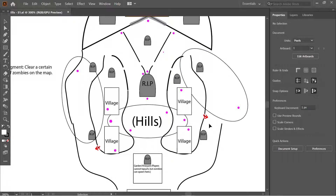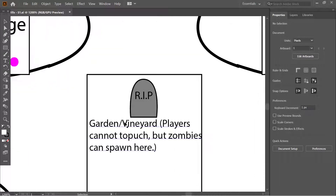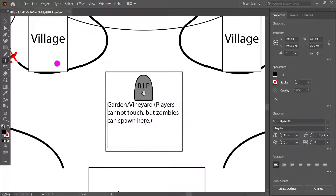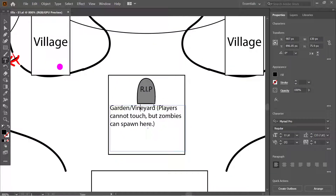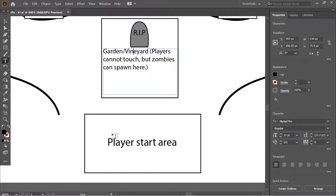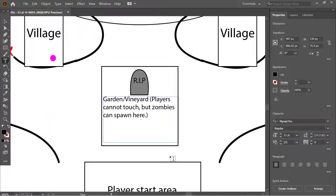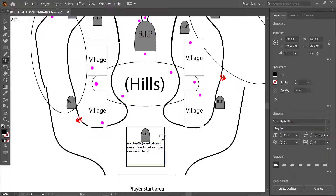There's a garden slash vineyard area that's exclusive to zombies — players can't enter it, but zombies can climb over the fence and attack players from there. Zombies will even be pre-flooded in that area before players get outside. Staying in the safe room too long is risky because each second gives zombies a chance to spawn in higher quantities and become faster.